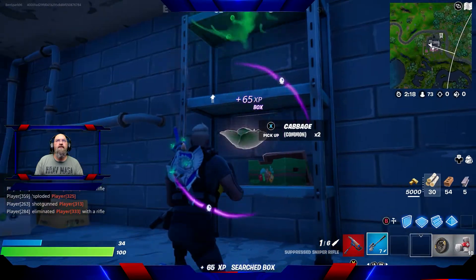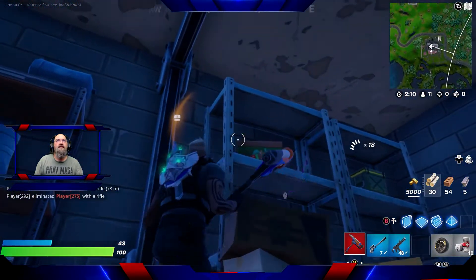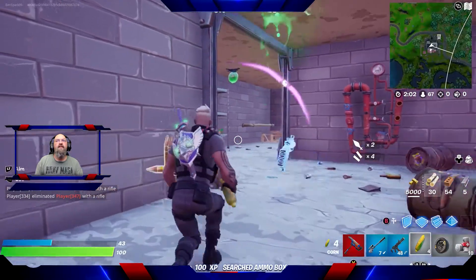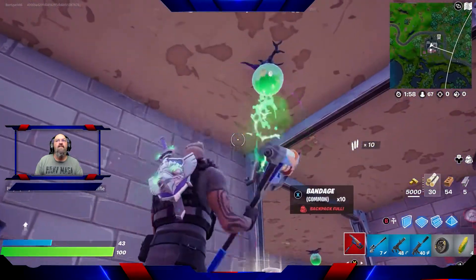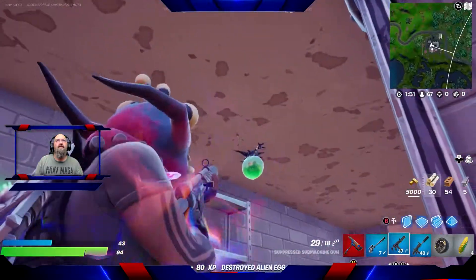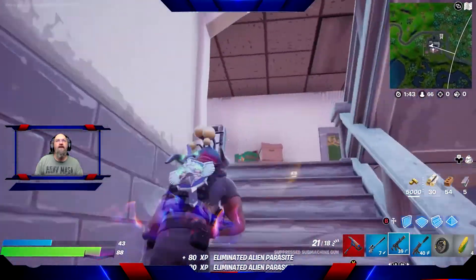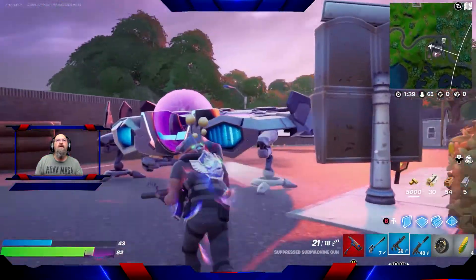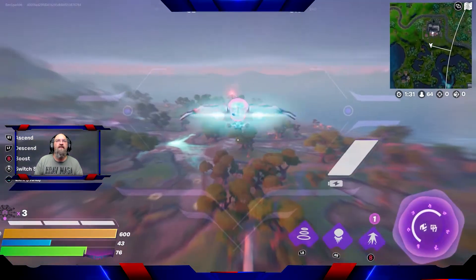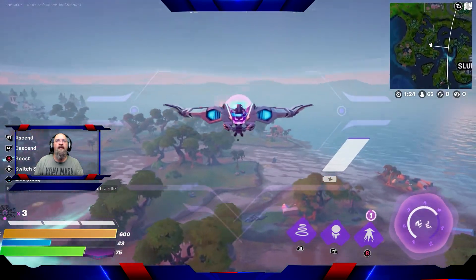I'm in Durr Burger, and my main purpose in Durr Burger is to get infected by the aliens — they're all over the place here. That's my main purpose: to get infected. So let's let one out, and let's let another one out and take it out. There we go — I've gotten infected with an alien parasite. And I need to get myself over to a radar dish. That is the last bit of this challenge for today: go for a swim with an alien parasite, but also interact with the equipment at a radar dish.